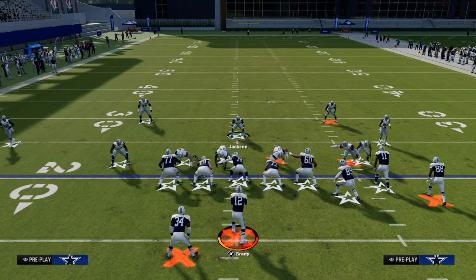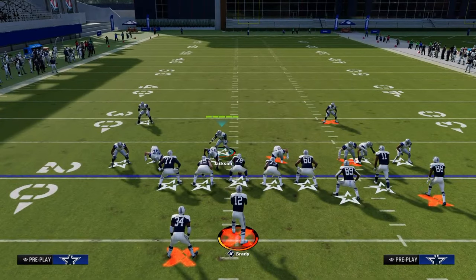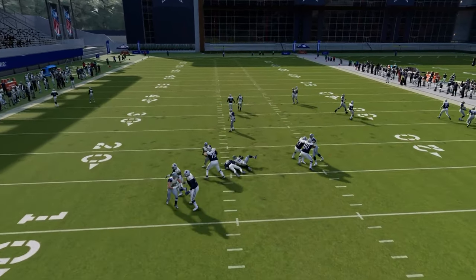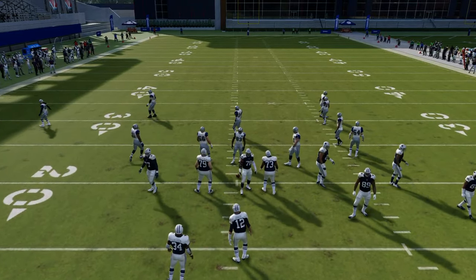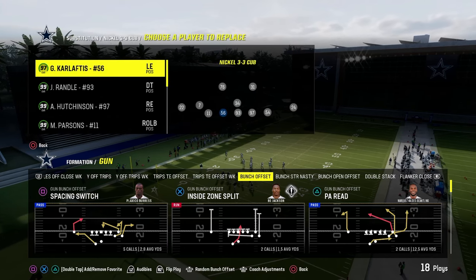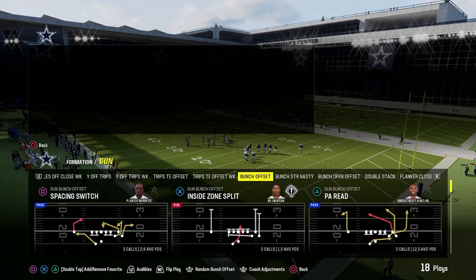This blitz works really well with a faster player in that position. Going back to the depth chart: Nickel 3-3 Cub is categorized as four down linemen. Notice I cannot put a linebacker in the left position — only a defensive end. That's why you could put Chase Young there, who on the Super Bowl theme team is a little faster than Karloftis and still gets really good pressure.